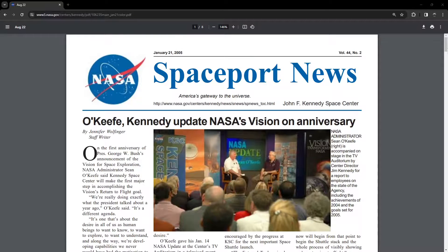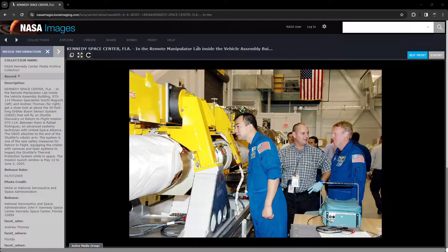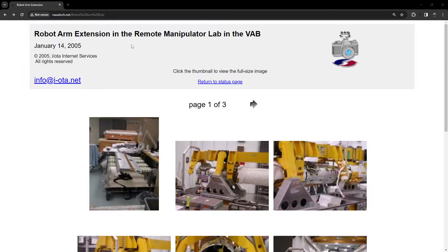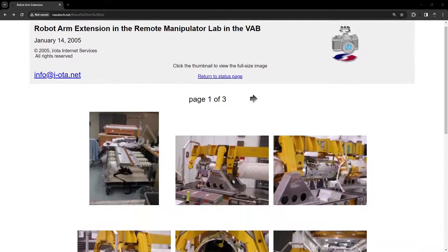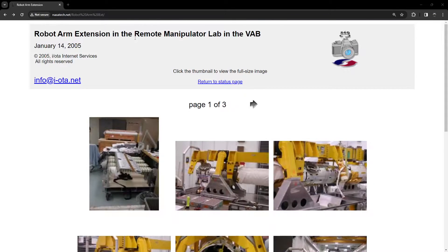I found this Spaceport News article from 2005 which talks about the orbiter boom system in the remote manipulator lab inside the Vehicle Assembly Building. This may or may not be the RMS lab, but it is a lab inside the VAB. I found another article which also references the remote manipulator lab being inside the VAB — you can see the same orbiter arm system, a flag, and roller doors on the side. I even found the remote manipulator lab on NASA Tech with lots of different angles confirming it's the same place, but I still don't know exactly where it is in the VAB or whether the remote manipulator lab is the RMS lab.